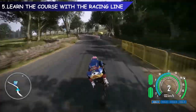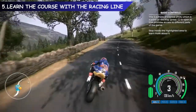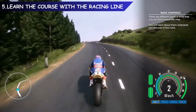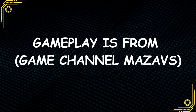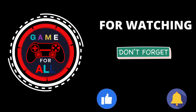Tackling the Tourist Trophy is daunting at first, but applying the Racing Line Assist will show you where to position the bike for corners, as well as the ideal braking and acceleration points. This will help you memorize the course until the ideal racing line becomes instinctive. To enable the Racing Line, go to the Pause menu, select Settings, then HUD Settings. Then go to Race Line and toggle it on.